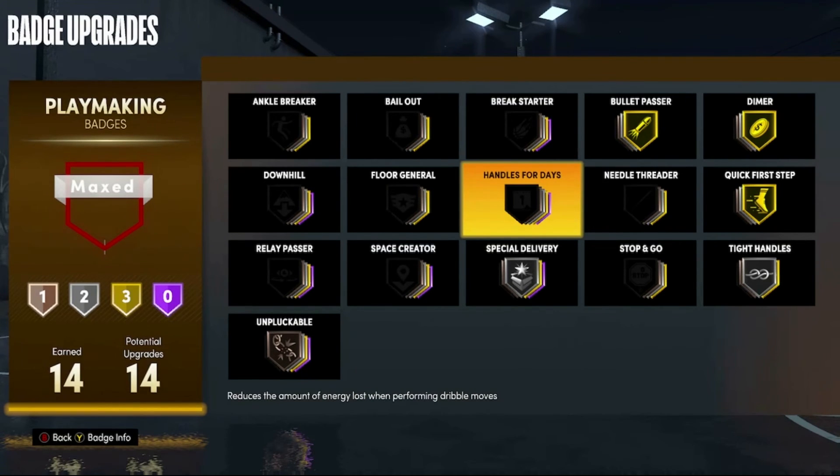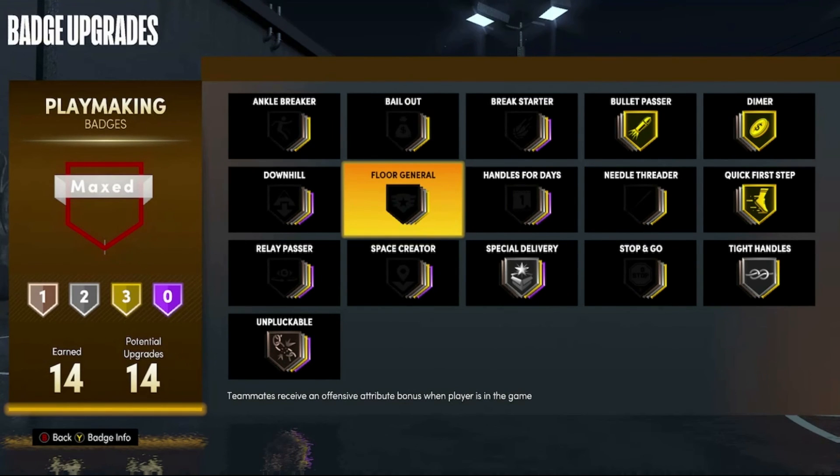There are a lot of good playmaking badges I didn't include. Handles for Days — I know a lot of people love this badge, but I unlocked the Gym Rat badge so I have permanent Gatorade boost from that, and whenever I play rec I usually buy extra Gatorade boosts to preserve my stamina, which sort of replaces the need for Handles for Days. And for someone with maybe 20 or more playmaking badge upgrades, Floor General is also a huge one because it gives plus 4 to all your teammates.